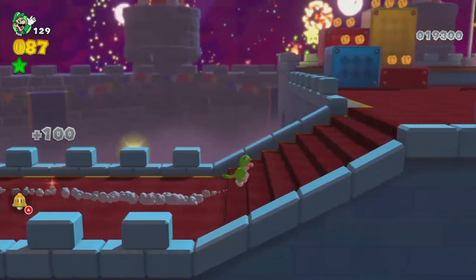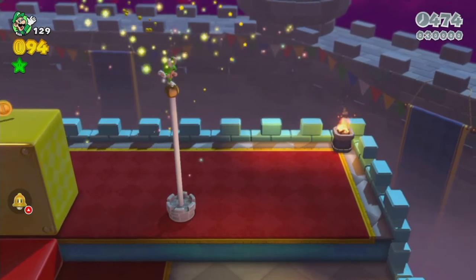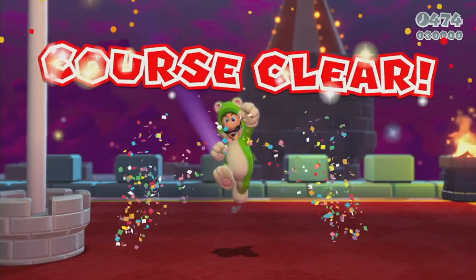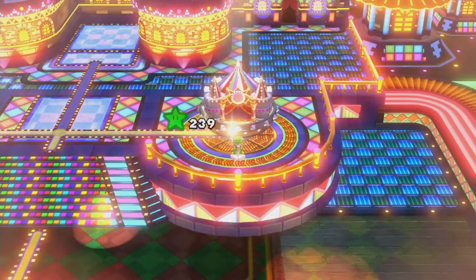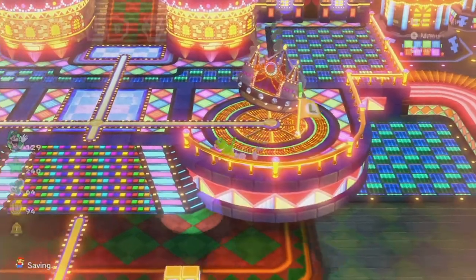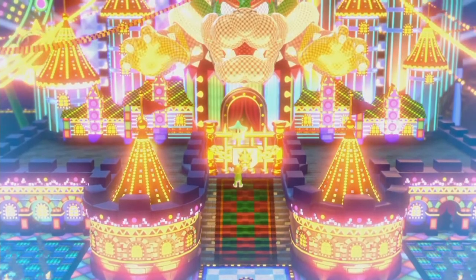Since I know the strategy probably doesn't work on them, dealing with it normally is probably the best approach. By taking out both of these bosses, we can head down the path to finally face Bowser at the end of his area.